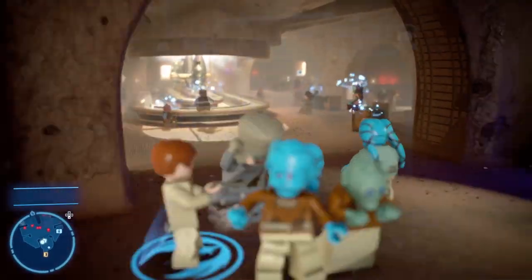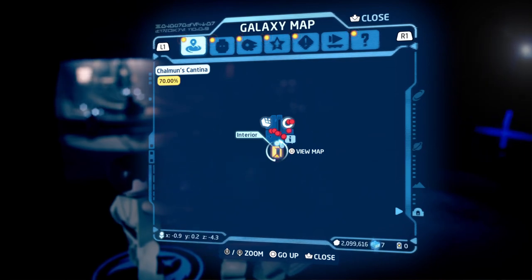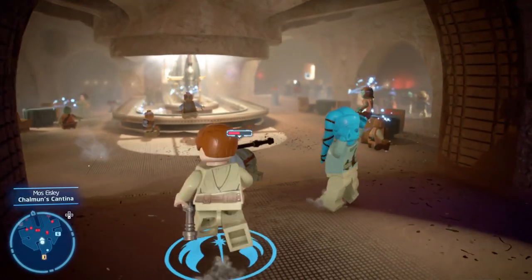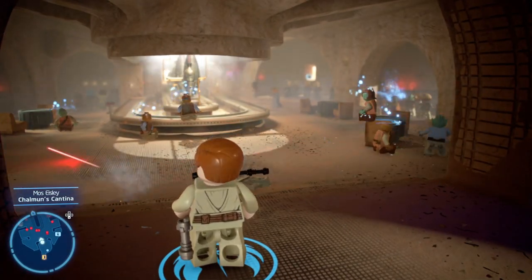Basically on this mini-map you have five people that need to dance in here. Make sure you do them first, go out the cantina and then come back in, and then try and get everyone to panic to do the trophy — and that's pretty much it.